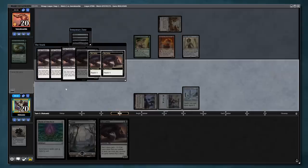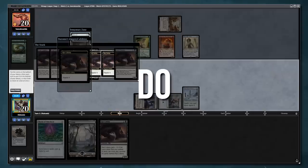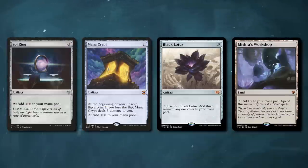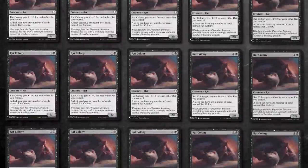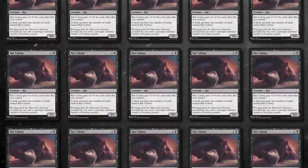Now you may be asking, how am I meant to do this on turn 1? May I introduce you to the most broken mana sources of all time? Yes, we are going to be abusing the most broken artifact ramp for the sole purpose of putting 22 Rat Colonies into play.